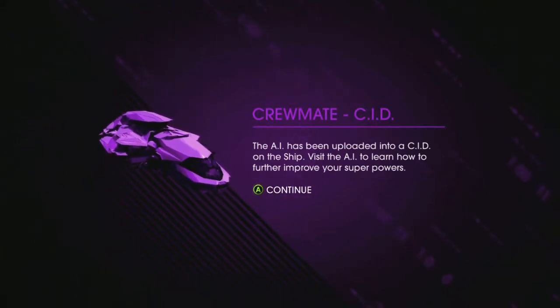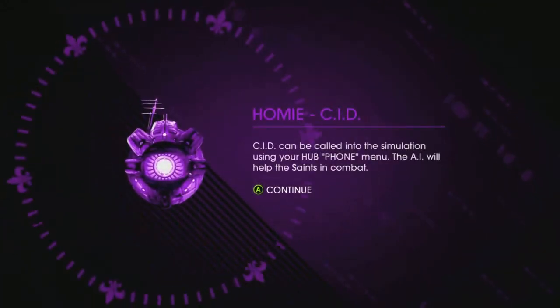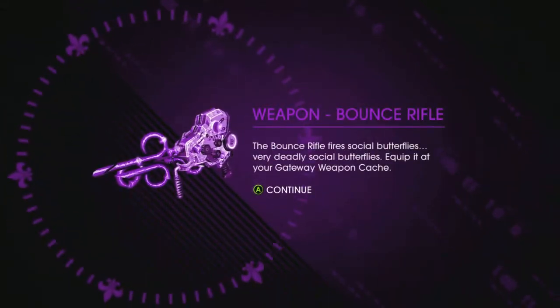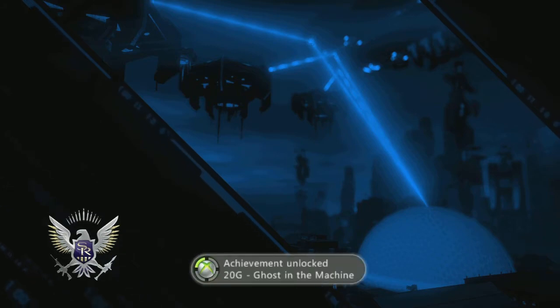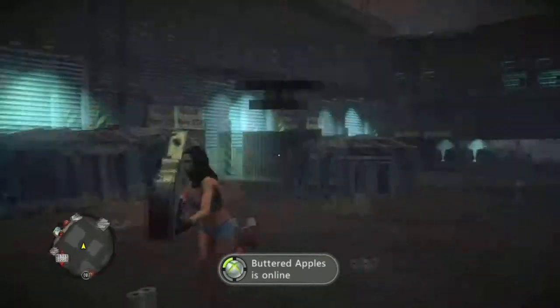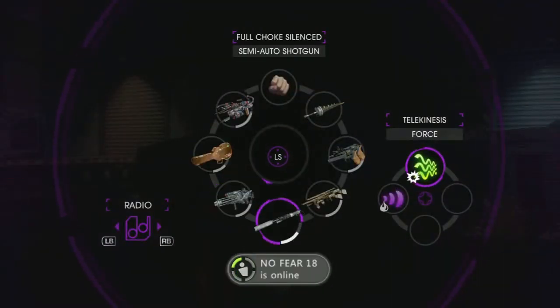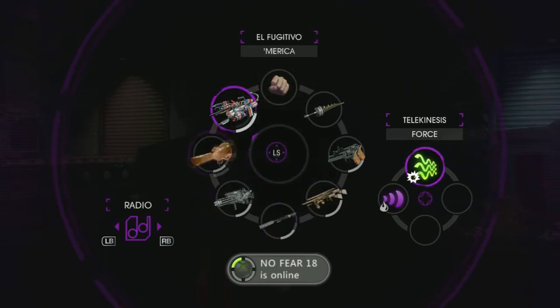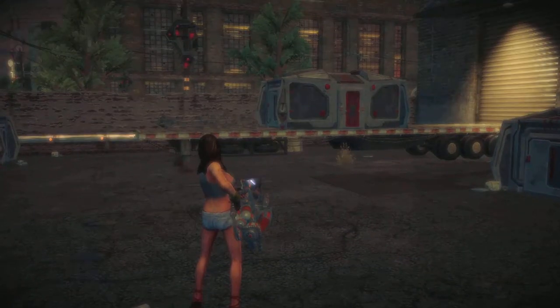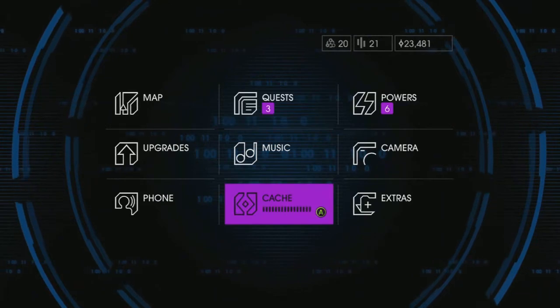The force element causes telekinesis to deal additional damage to a target upon impact. That has been uploaded to a CID on the ship. So he now has a robot body — he has a giant eye. Bounce rifle. Okay. Very nice. My new favorite power now. One rifle, some shotgun. Seriously, I just used this weapon on the thing. I don't know how that died so easily, but whatever. I'm not complaining, I think it's awesome.